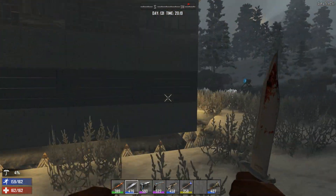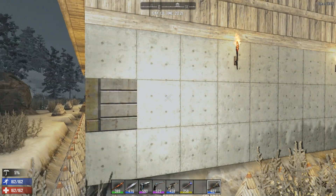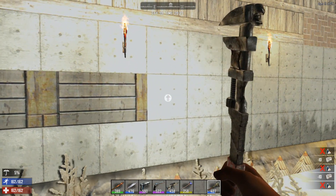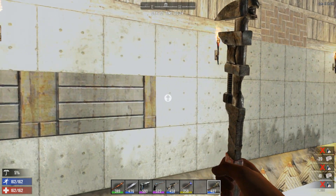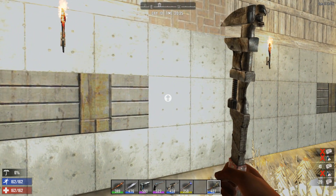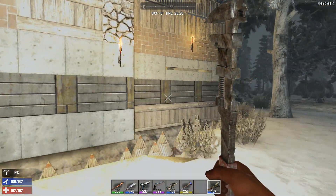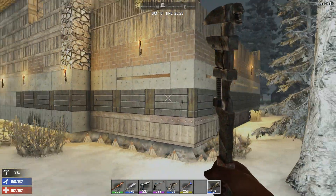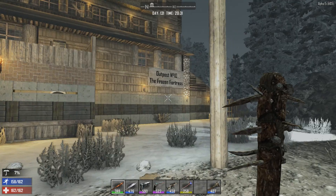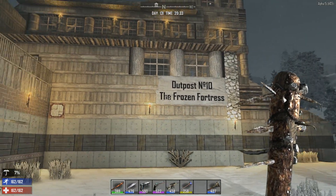It goes round and around. Here we could use this to upgrade. Six more blocks and the steel ribbon is done - all around the base. And here it says outpost number 10, the Frozen Fortress.